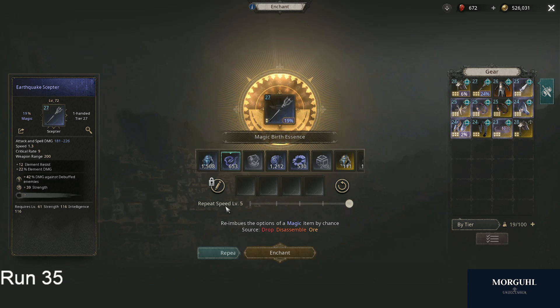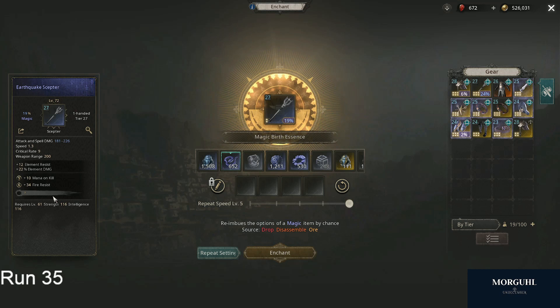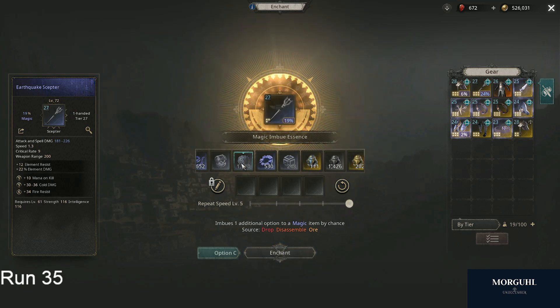that's a tier 10 strength and some damage against debuffed enemies, and we say we want to see what the first stat will be — we're clicking that. Then if we like what we get, we can go on, or if we don't like it we can go back to spamming these. And then once you have your three stats that you like, let's say we like these —